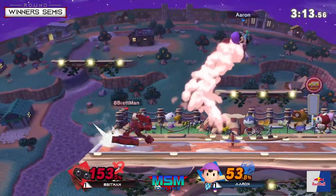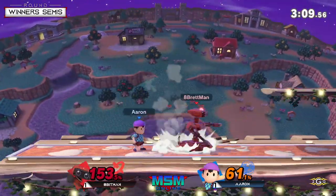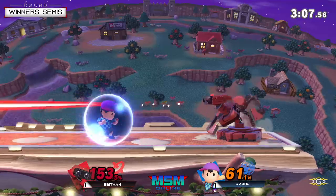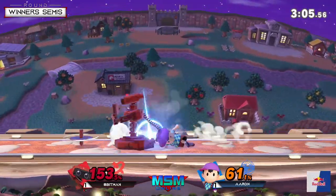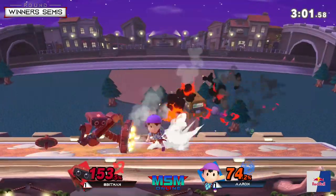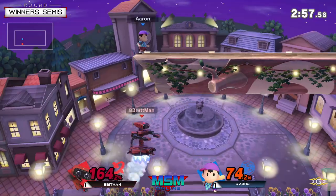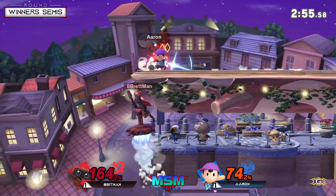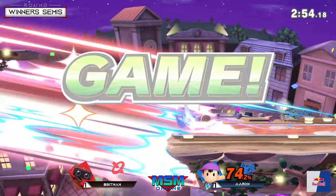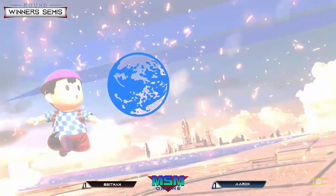Aaron has to know that if he lets Apeman get a little bit closer it could cost him the stock — Apeman definitely has the rage to get an earlier kill on Ness than usual. Changing it up — almost gets the back air snipe. Just gotta watch out. He stalled a little too long there with the up-B and Aaron moves up to one stock ahead.